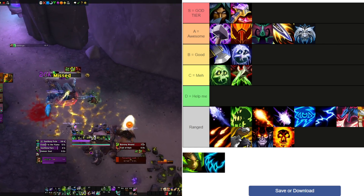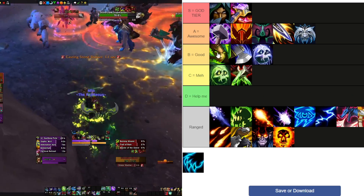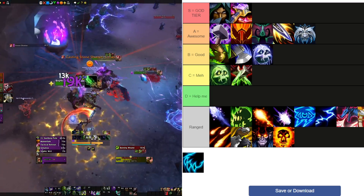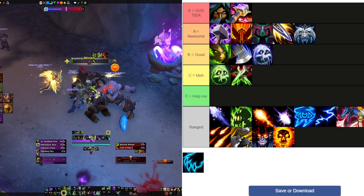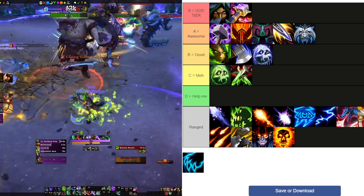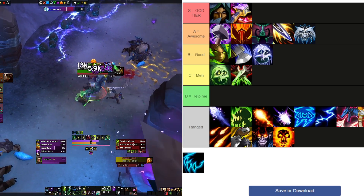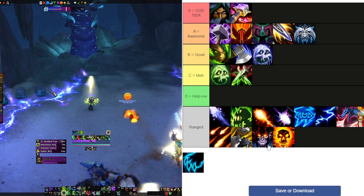Survival Hunter — I'll put them at high B, almost low A. They're completing much higher keys than Marksmanship and Beast Mastery. The AOE is cracked and they bring Bloodlust, which is really nice. They don't have great survivability — long cooldowns on their big defensives really hurts when pushing higher keys. They've got good group utility with Misdirection, Freeze Trap for incorporeals, and Sentinel Owl. Great mix between melee and range — if you like Survival, now's a pretty good time to play it.